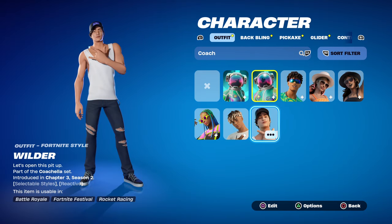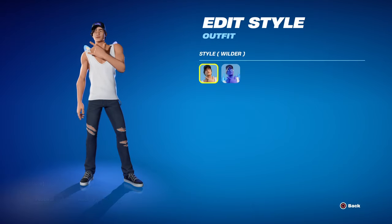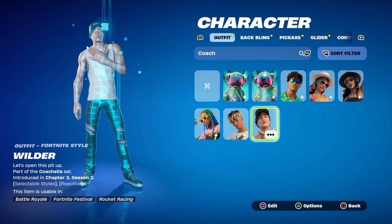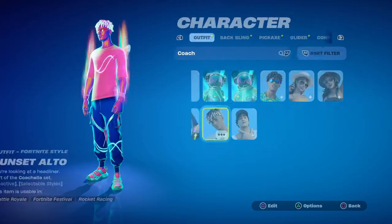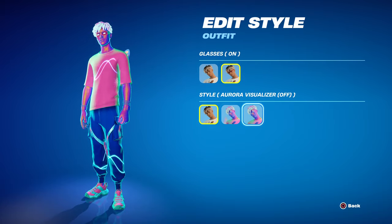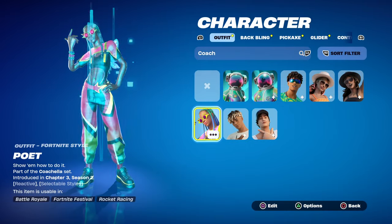First, let's see how these compare to the previous Coachella skins. This is wave three of Coachella. We had Wilder, which also had a Smurf version that turned blue and purple, and then we had Sunset Alto, who was a pretty solid skin but turned this pinkish purple color.